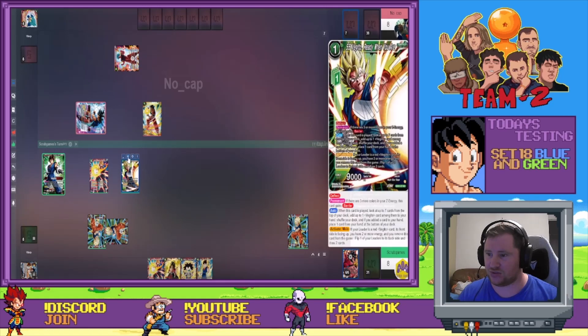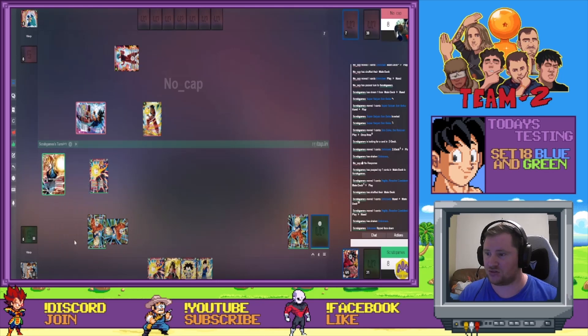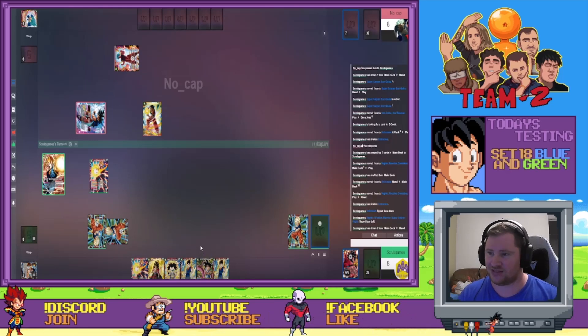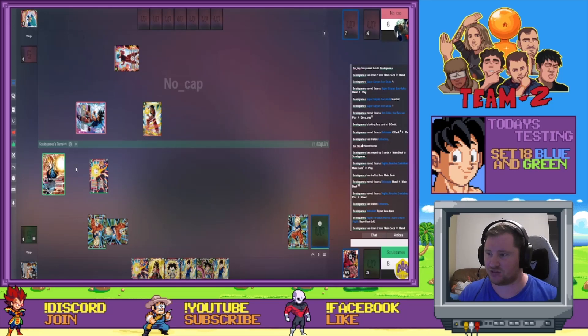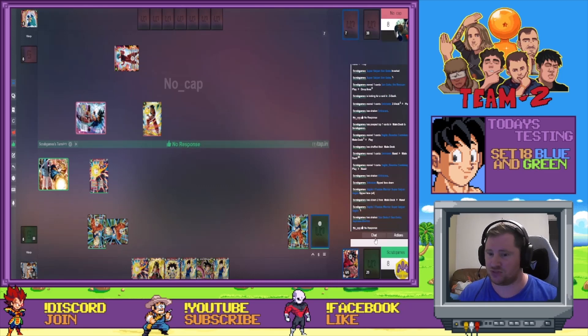And then use the leader's effect to remove from the game — sort of face down it — just remove from the game, flip our leader over, so we can start drawing. Alt face, and draw two. Because now we can go — actually, we can combo this off, so we can actually go for our Z leader. Just put it back to hand, but we can start filtering through a bit. So let's swing the lead to get the draw one.